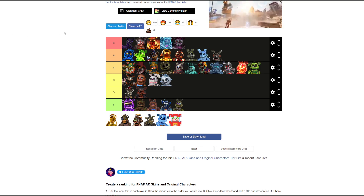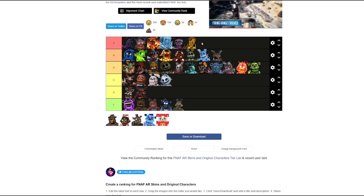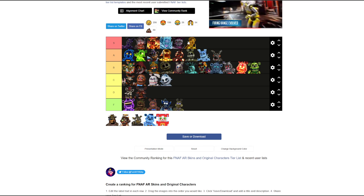Clockwork Ballora — I really like this one. Thinking S or A — S as well. I really like the design and the character overall. Ballora's normal design is pretty bad but the FNAF AR skin took something that wasn't too great and turned it into greatness.